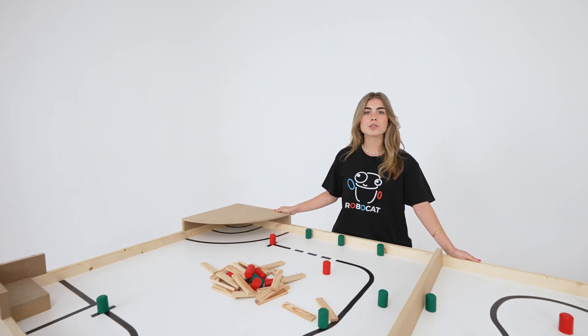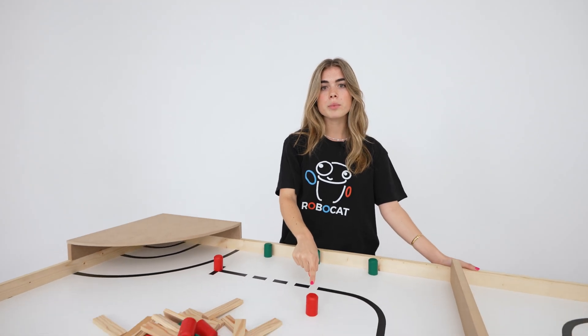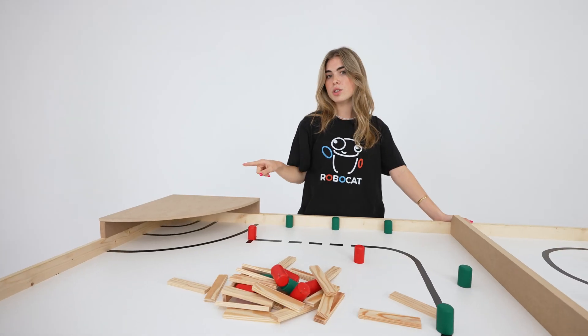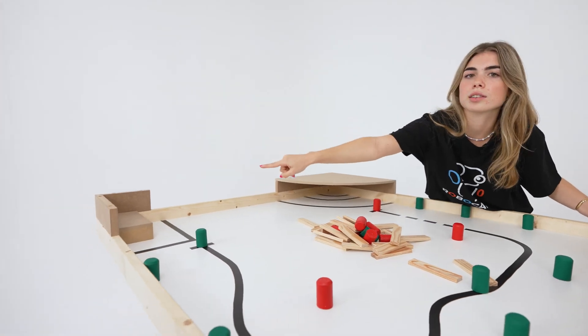The victims of the collapse will have to be relocated according to their injuries. The red ones, the most severe, will have to be taken to the hospital. The green ones will have to go to the shelter.